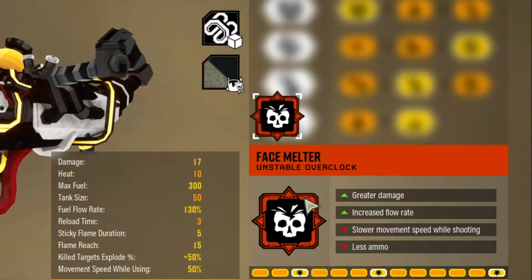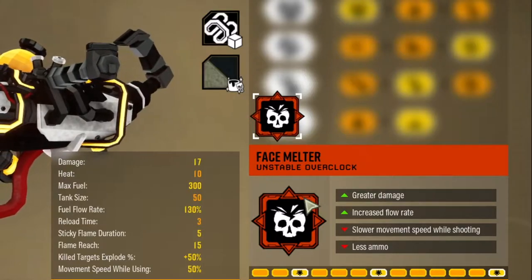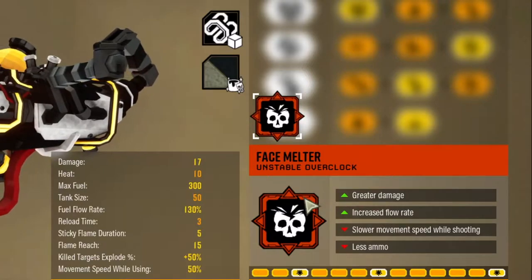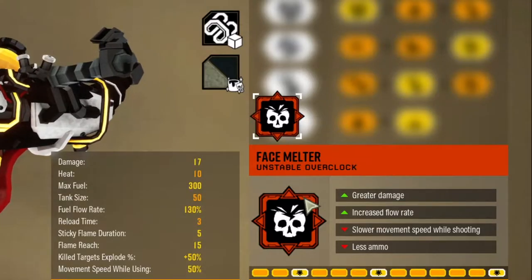The Overclock I suggest for the Flamethrower will be the Unstable Overclock Face Melter, which makes a very powerful weapon. It will increase damage, increase flow rate, at the cost of slower movement speed while shooting and less ammo.